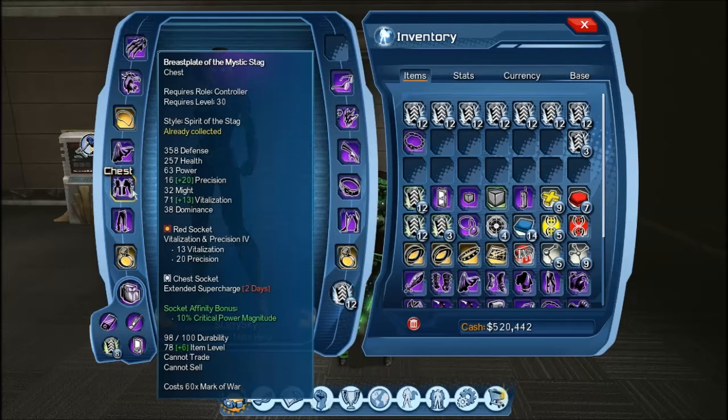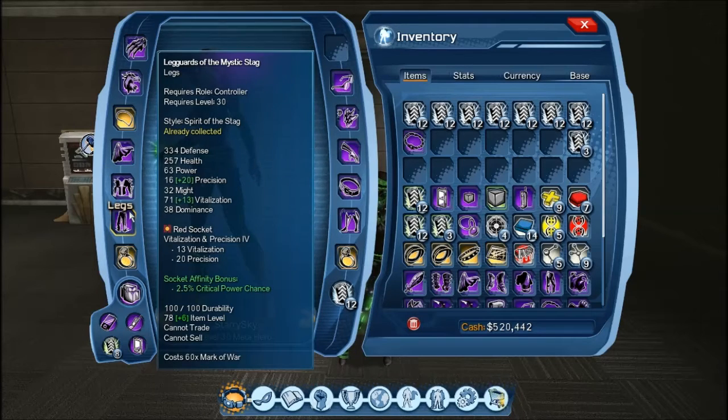For both blue sockets we put vitalisation and dominance in it, which will be a green exobyte — a mixture of yellow and blue together — so it can fit straight in the blue socket. Now let's go to the red socket. In the red socket I have put in vitalisation and precision. Like the blue socket, we can't just stick a pure yellow in it because then we wouldn't get the affinity to do with the armour.